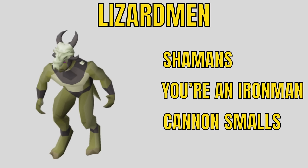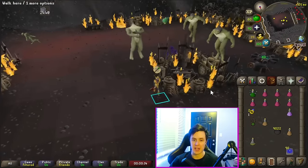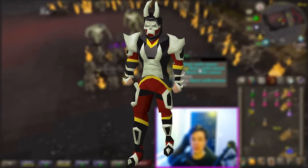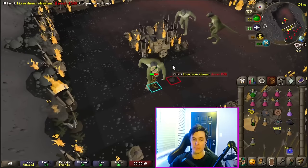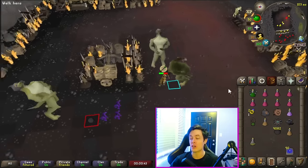Lizardmen — you have to unlock these, and I don't recommend unlocking them unless you're an Iron Man going for the Dragon Warhammer. If you accidentally get a task after already getting the Warhammer, you could cannon the smalls and that goes rather quickly. You're going to want to kill them in the Lizardman Canyon. Definitely wear your Shayzien Armour tier 5, otherwise you'll get hit massive damage from their blob attacks, and pray range. I recommend using the Blowpipe for maximum DPS.